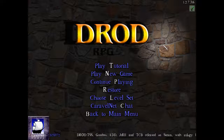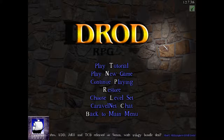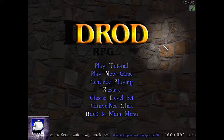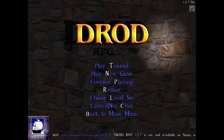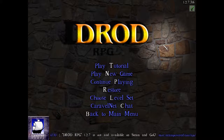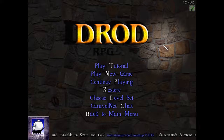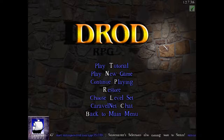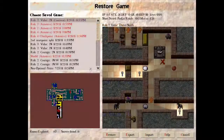Hi and welcome to another episode of Optimizing RPG. I wanted to go through the second score point in Tendry's Tale in this episode, that's called Defeated Goblin King. However, just before I do, I wanted to take a look back at the first score point, particularly at Rule 3, and explain a little bit better about the path I took and the routing around that level.